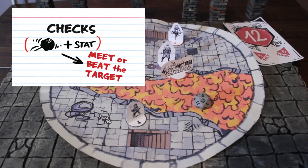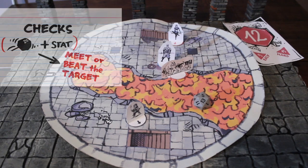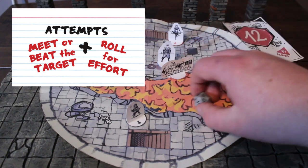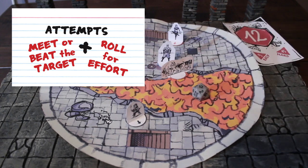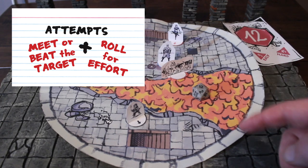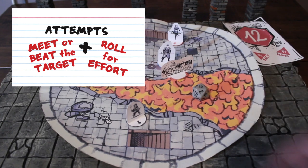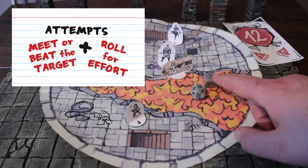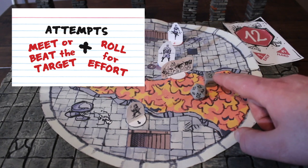The final option is an attempt — starting out with a check, and then once I meet or beat the target, I roll my effort. So if I was attacking this flamekin, I make my roll to verify if I hit: d20 plus my stat, usually strength or dex. If I pass, I then roll my effort. So if I'm swinging with a sword, I roll my effort die or weapon die and add any bonuses to see how much damage I've dealt to my enemy.